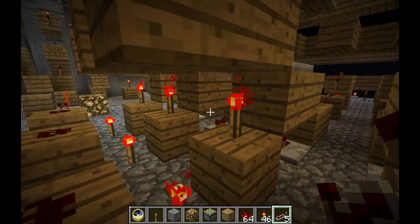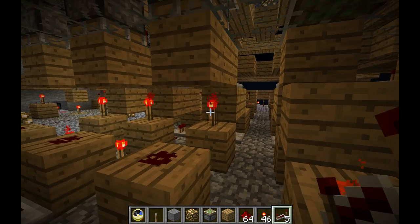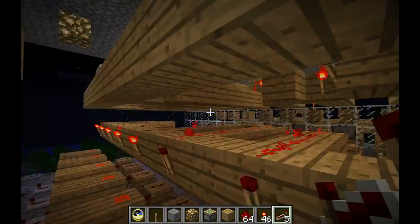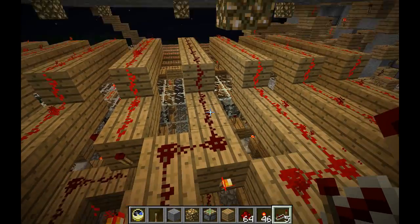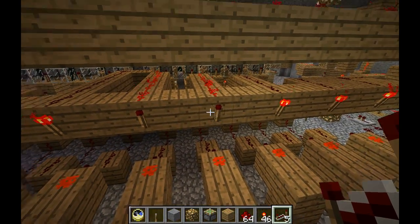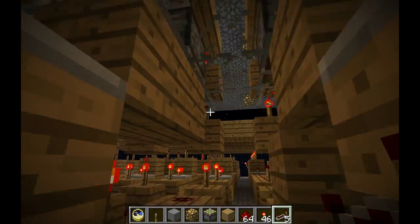That causes both of these to toggle — the block was over here, this block was down and this block was up, but that signal caused this one to toggle back up and this one to toggle down. So when that happens, the next row over here turns off, which turns the next two off. Basically these two shifted over one spot, so for the next time this one will go up and this one will come down.